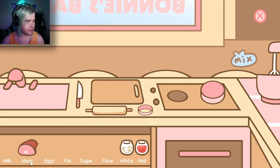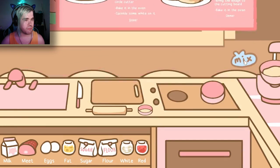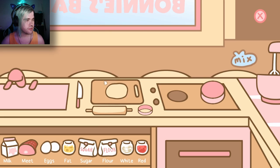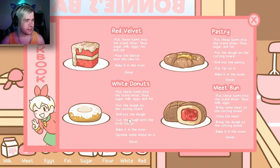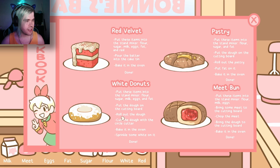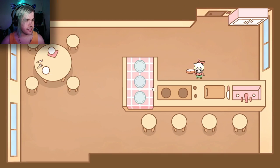I just noticed that there's meat here, but it's spelled with two E's. Interesting. Mix it up. Put the dough on the cutting board. Roll out the dough. Cut the dough with the circle cutter. Nice, already making shape. Bake in the oven, sprinkle some white. Yay!